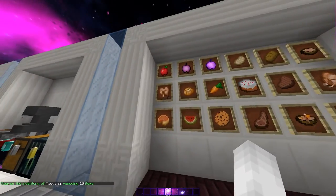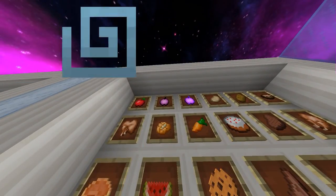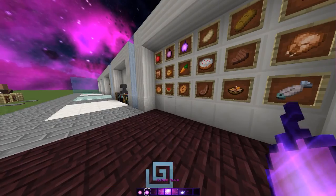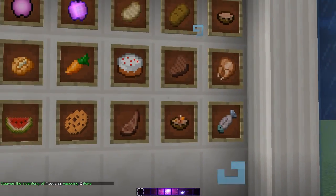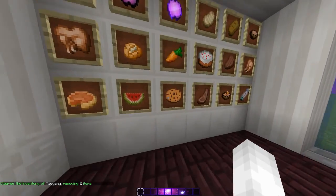And we shall go take a look at the food. Purple gapples — nice, it has this glow to it which looks nice. Looks like everything else is like default though — I'm pretty sure at least.